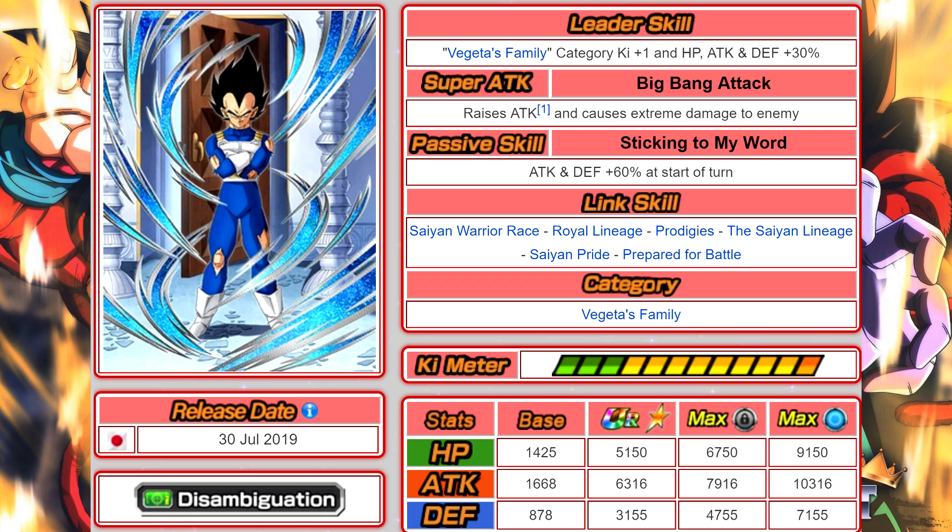Presumably the Vegeta and Trunks combo card is going to be able to activate a lot of those links — like Saiyan Pride — because a lot of the stronger Vegeta cards on the category have it: LR Super Saiyan 4 Vegeta, LR Majin Vegeta, Super Vegeta, Transforming Vegeta, Physical Majin Vegeta, Physical Scouter Vegeta. Saiyan Pride is very common on that team. That said, I could potentially see Saiyan Pride get left off the card after Vegeta awakens into a Vegeta and Trunks combo.